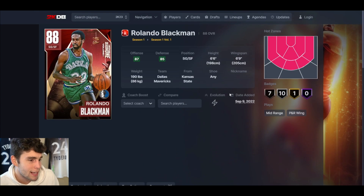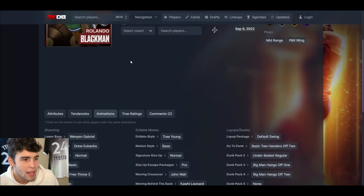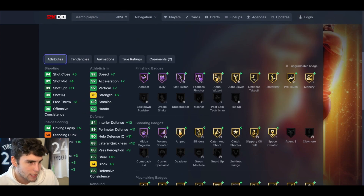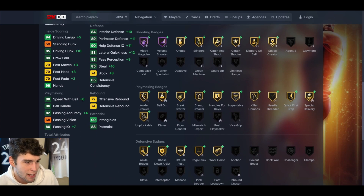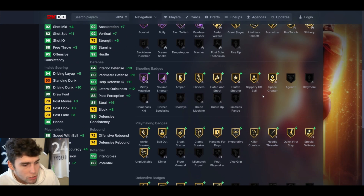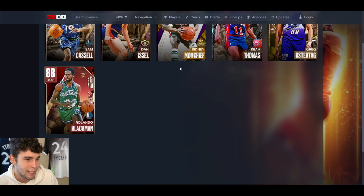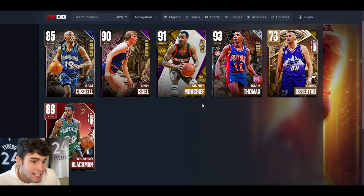Rolando Blackman up next. I've always thought he has potential — shooting guard position, EVOs to a Diamond, gets an 83 three-ball, decent driving dunk, decent speed, solid defense, 88 speed with ball, 86 ball handle. Solid playmaker badges, Healthy, Mini Magician, Volume Shooter, fine finishing badges. But he's got a basic leaner and Trey Young dribble style, which I don't love. Overall, Sydney Moncrief and Dan Issel are probably the two best EVO cards, and I'm most excited about the Greg Osterag EVO for grinding offline modes.